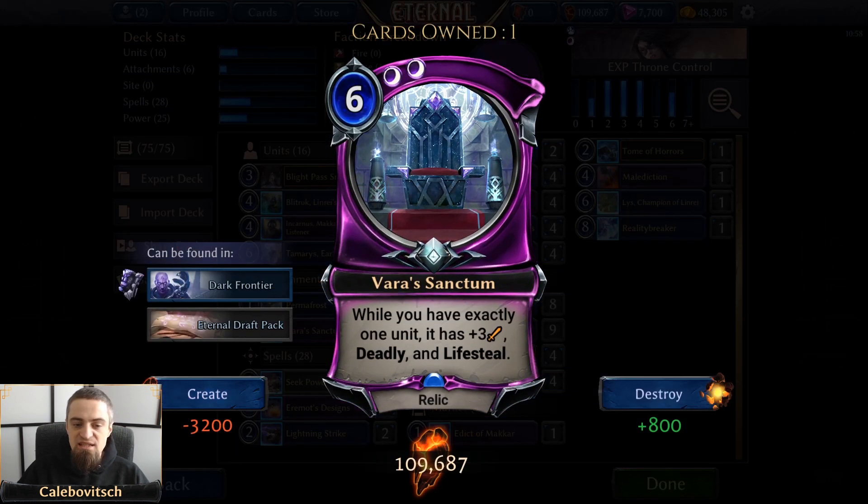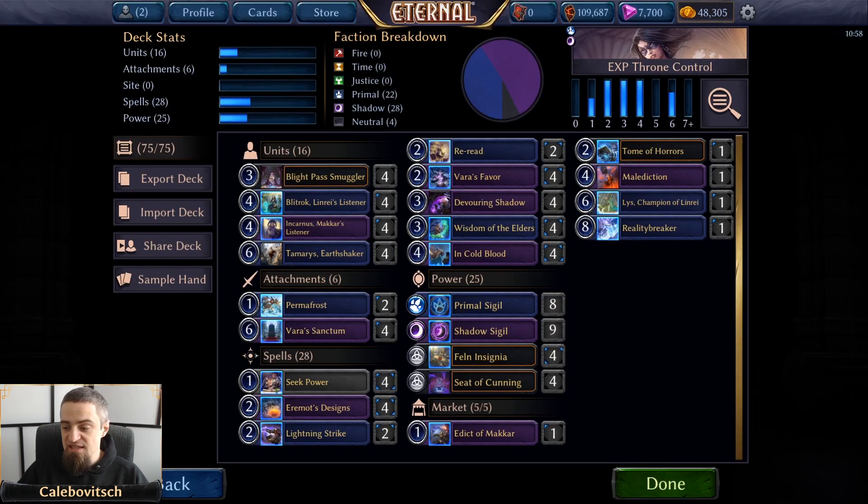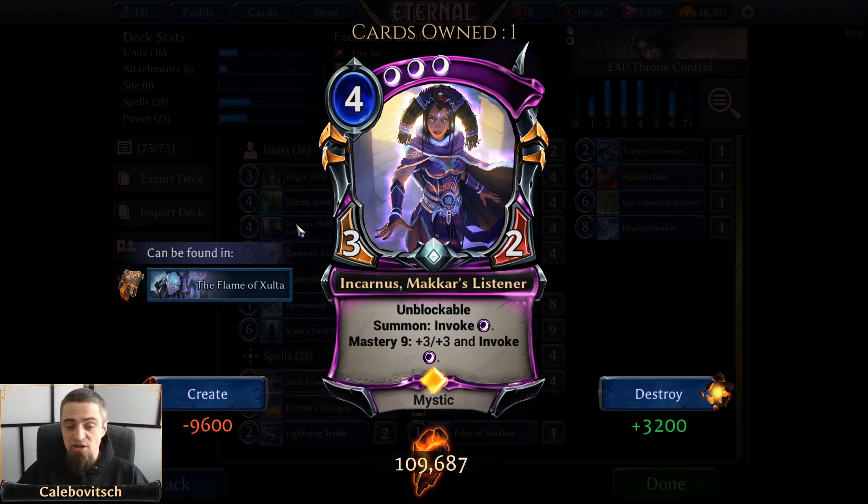Varus Sanctum is a permanent card that gives your unit plus 3 attack, deadly, and lifesteal. Even if you don't have one of those combo units to decimate your opponent's board — if you just have an Incarnus in play, she's still a 6-2 unblockable lifestealer that procs her mastery faster than without Sanctum, and can also help you race against opposing units.